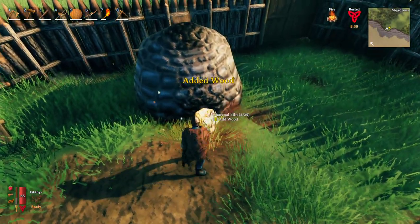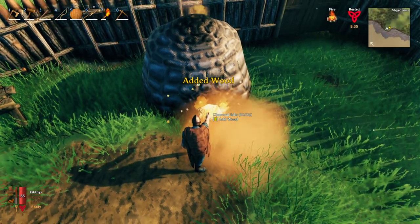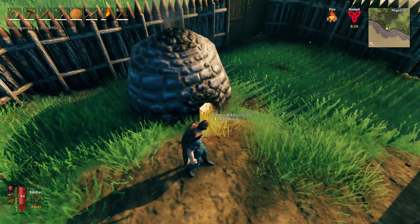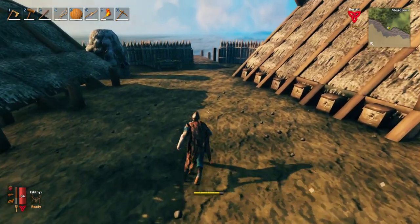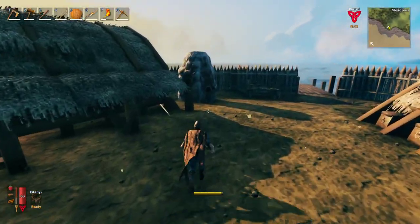You would just add wood in there. The biggest thing with the charcoal kiln is you need to be very careful that you have only normal wood in your inventory, because if not it will also add fine wood and core wood — and those are a little harder to get. So always make sure you put away those rare woods before you go to add anything to the charcoal kiln.